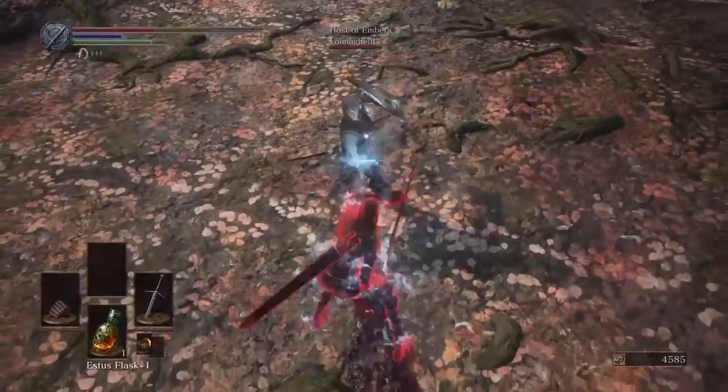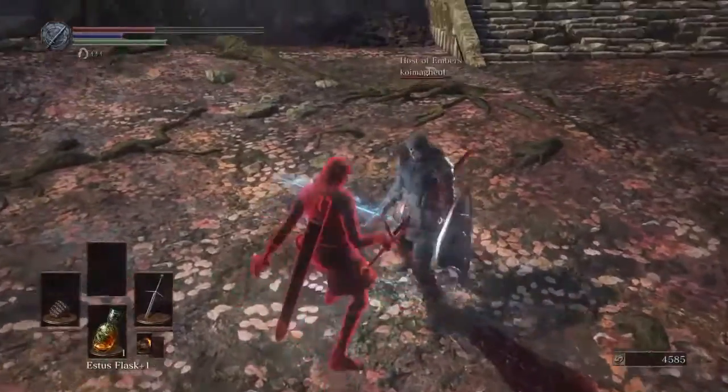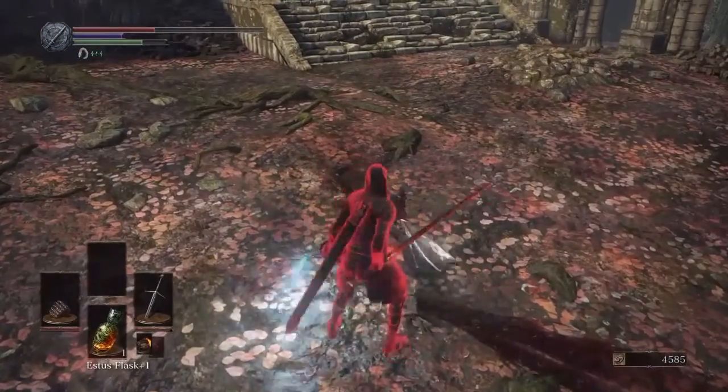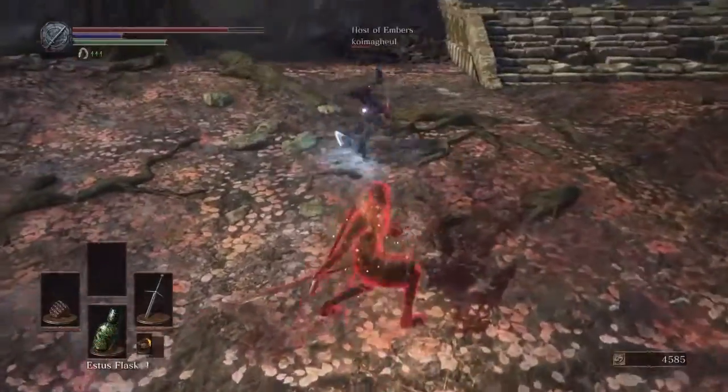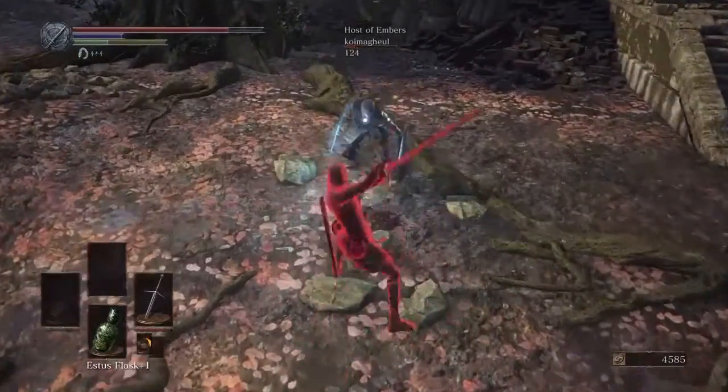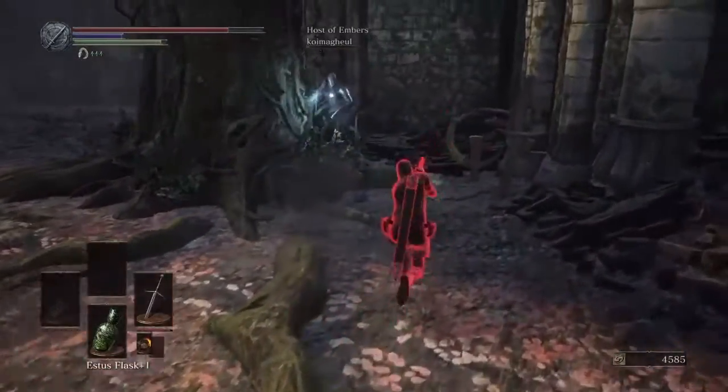The downside to the Buckler is its high recovery speed, which is double that of the Kytos. Because it's double the recovery speed, that's enough time for your opponent to land two R1s, or even get a backstab.